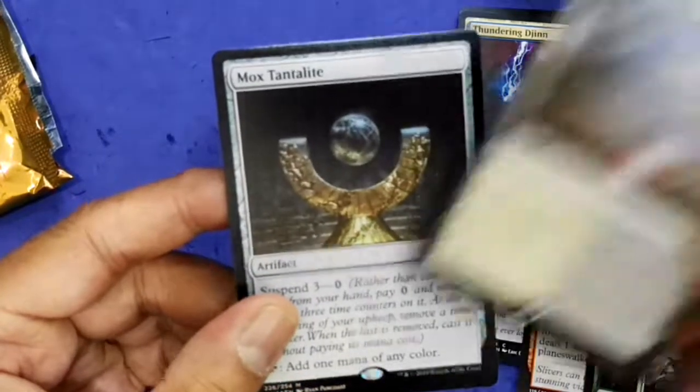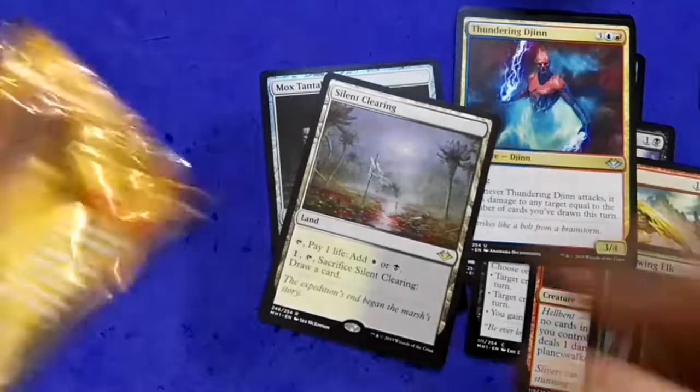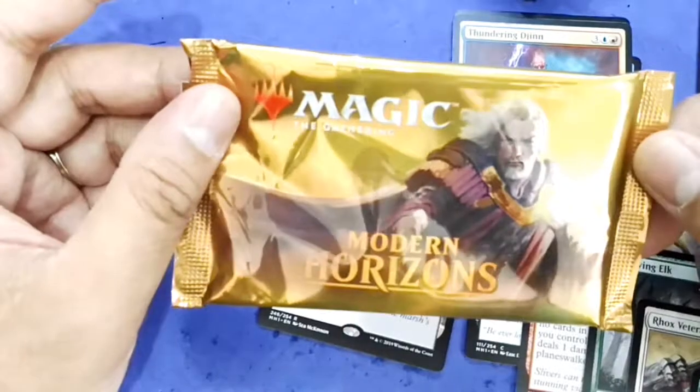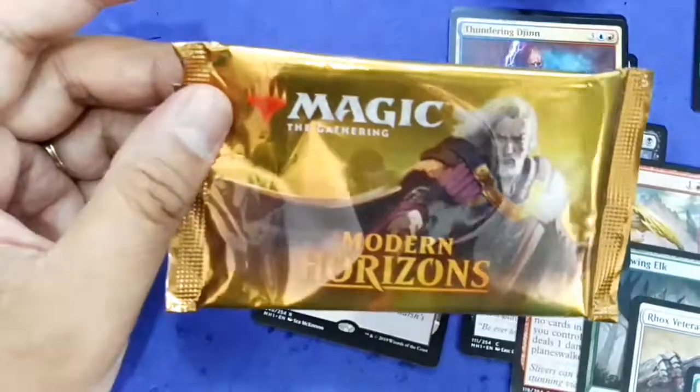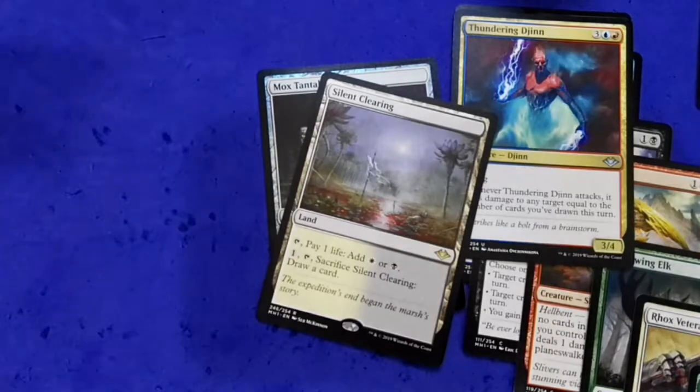I also got a canopy land along with the Mox Tantalite — with the path as well. I hope you enjoyed my opening of this prize pack from Modern Horizons. Good luck in your Core Set 2020 draft — see you next time! Don't forget to click the like and subscribe buttons, that means a lot to me and keeps the channel going. Take care, bye!